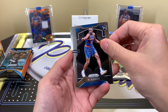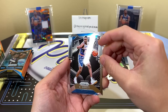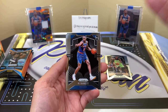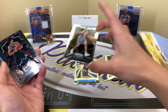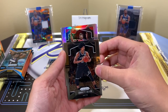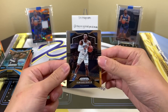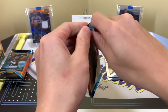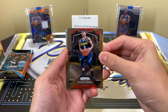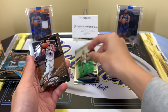Pack number two — we have a silver! RJ Barrett rookie right there, it's a solid rookie to get. I think it's a scratch unfortunately — yeah, I think it's a scratch. A lot of cards from Prism get damaged easily, but still it's RJ Barrett, it's a good rookie to get. Then we have Jared Allen, a non-rookie silver of Thomas Bryant, and Diallo. Then Isaiah Thomas, Jason Kidd Dominance, Jason Tatum, and Derrick White.